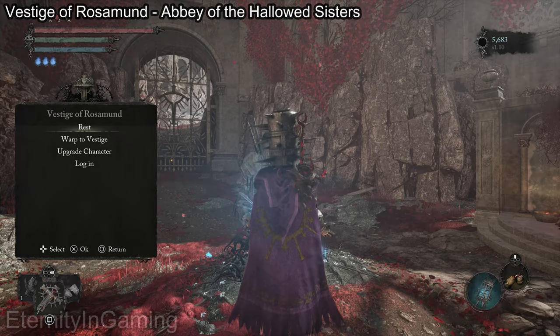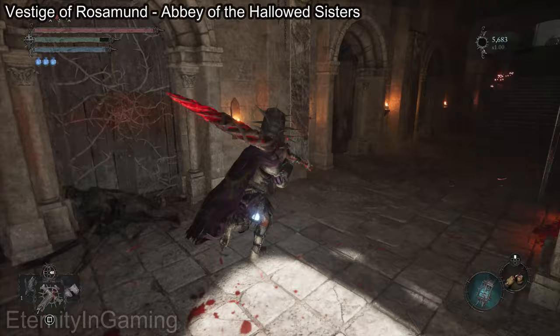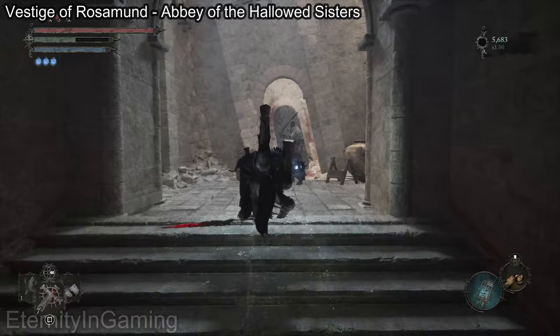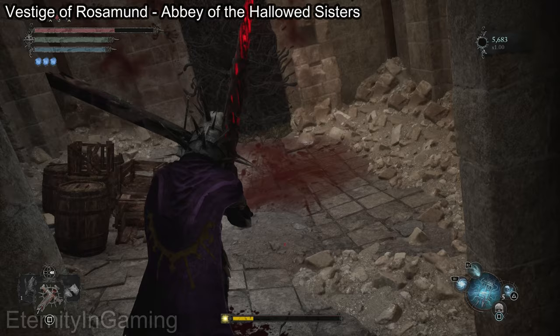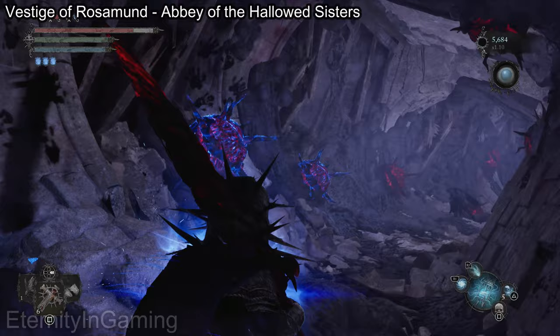First we're going to start at the vestige and go around to open this gate up so we have a shortcut. Come over here — to your left is going to be a helmet head, so be careful. I recommend running or rolling and just run up the stairs. We're going to have to enter the umbral realm to get past this doorway, so we can soulflay it. As you can see there's a ton of explosives in here, so just be careful where you hit.